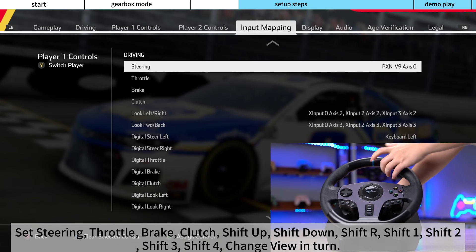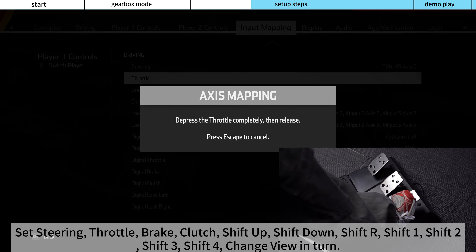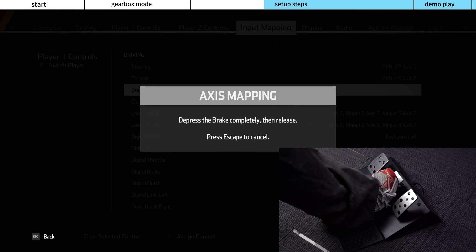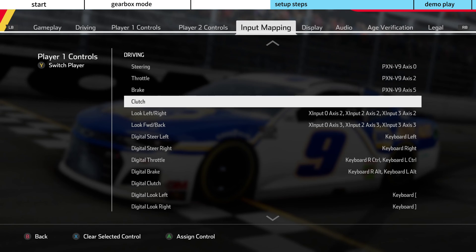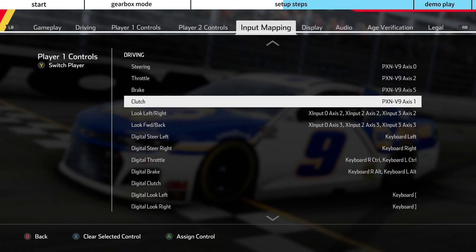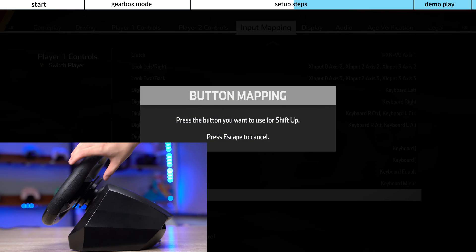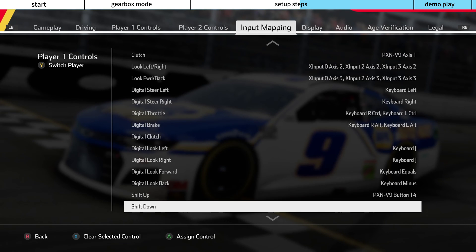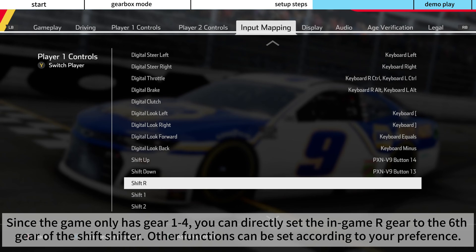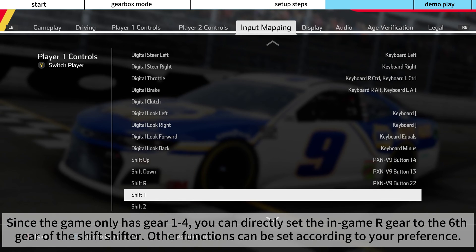Set Steering, Throttle, Brake, Clutch, Shift Up, Shift Down, Shift R, Shift 1, Shift 2, Shift 3, Shift 4, and Change View in turn. Since the game only has gears 1 to 4, you can directly set the in-game R gear to the 6th gear of the H-Shifter. Other functions can be set according to your preference.